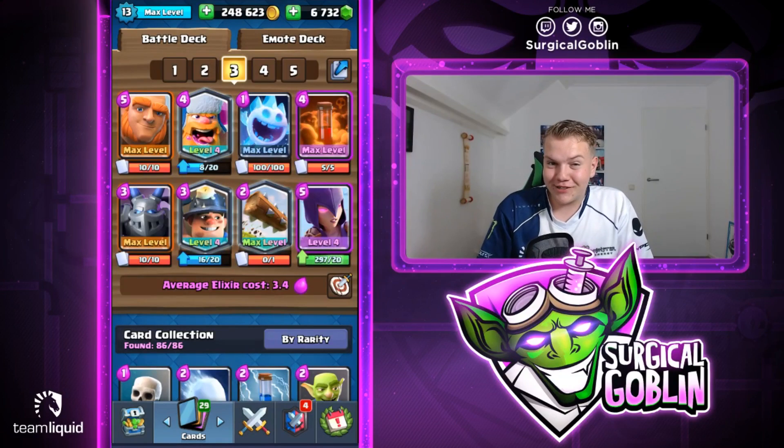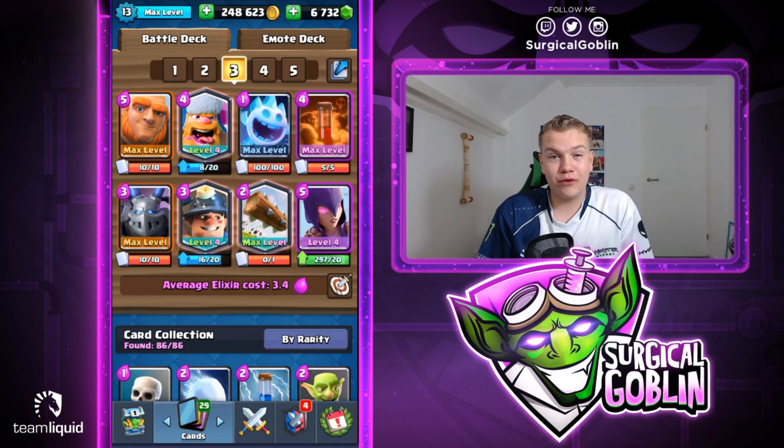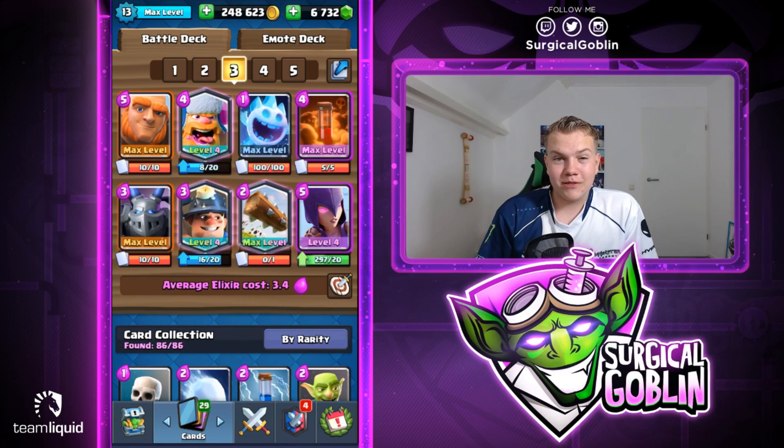Looks like we don't get a legendary - we get six epics, executioner, and then next card should be a rare. 105 goblin hut - I do have goblin hut maxed so there will be some extra gold. Pretty cool chest in my opinion. Hopefully you guys enjoyed this episode - insane episode at the end, I'm sorry for stressing so much. That was so close but we managed to defend and then actually take the tower before his poison took down ours. Hopefully you guys could learn something from this episode - definitely give this deck a try, it's really fun and solid for the new meta. The balance changes just went live a couple hours ago. If you enjoyed it make sure to smack that like button, feel free to subscribe, and I hope to see you in my next videos - bye guys!